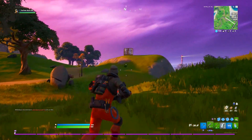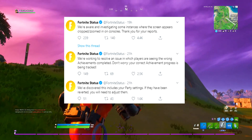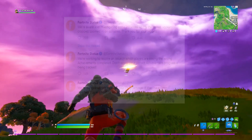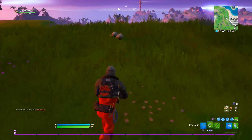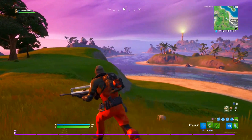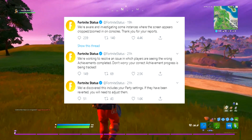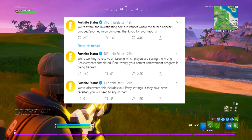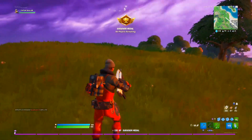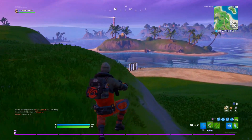A few more known issues: players seeing the wrong achievement completed — don't worry, your correct achievement progress is being tracked. Also, some party settings have been reverted, so you'll need to readjust them. Check your settings if your key binds or edit sensitivity seem off — mine had been reset too. Check privacy and party settings as well.